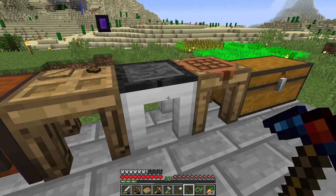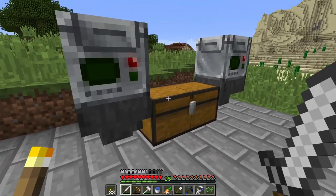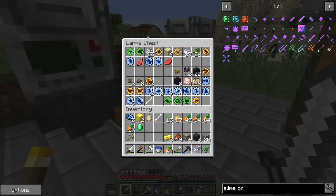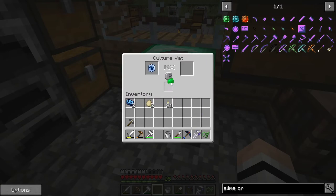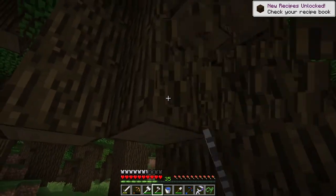Oh my god, I've been at this for almost three hours now and I finally got what I wanted - look at all the stuff that I got. I finally got - tada - Dodo DNA! You know what this means. DNA and goo go in, now I'm going to build a coop but I want some dark oak for it.